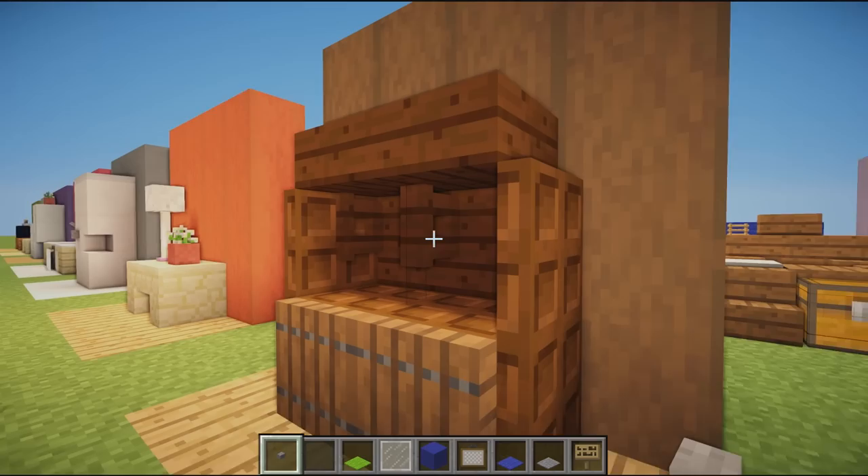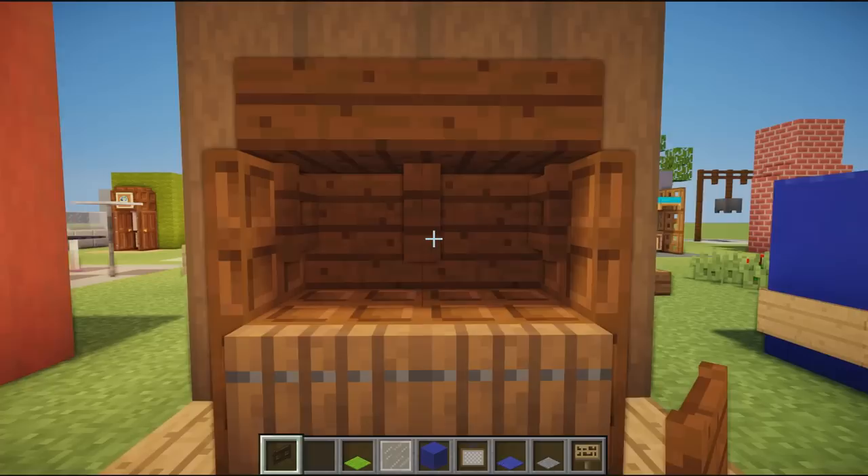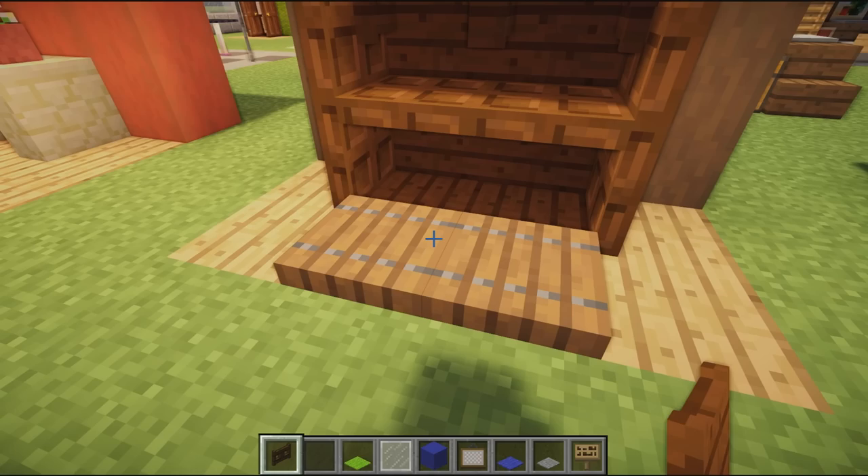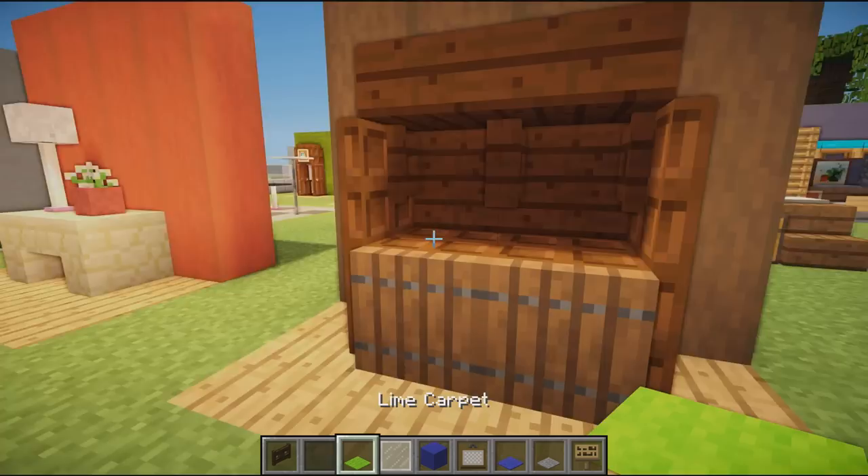We then have a shelving unit — maybe a wine rack. I've got fences inside which remind me of the little things you hang wine bottles in. There's more storage down the bottom too, though you can't actually store stuff here — we are using our imaginations, as this is the world of Minecraft.